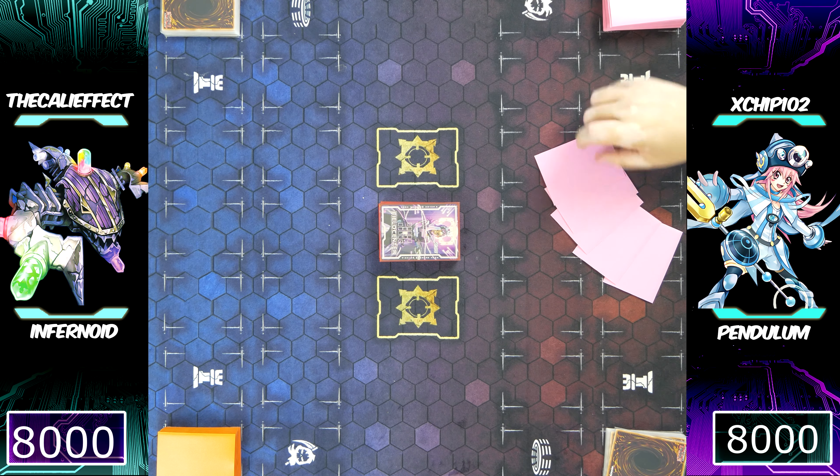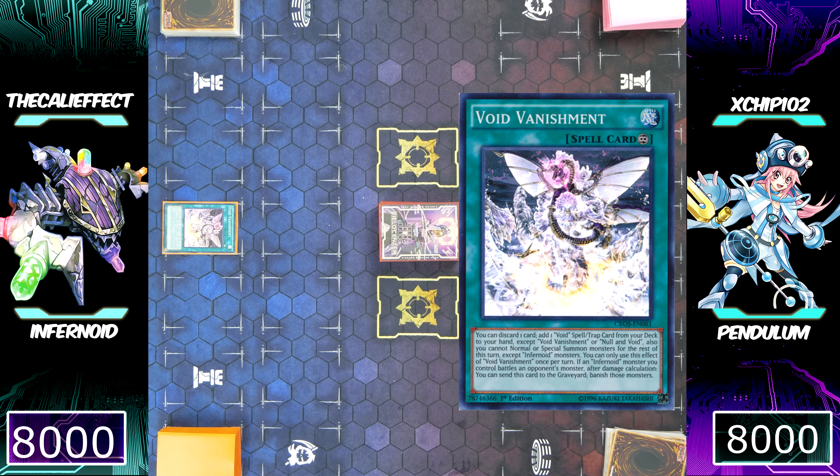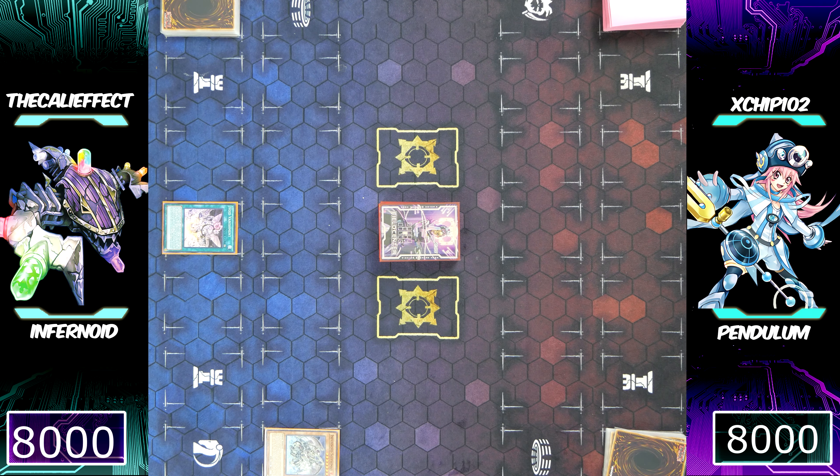Not really anti-climactic — we're going right into game two, and here's where I have them. I'm going first. Infernoids are a lot different. Activating Void Vanishment, I can send a card from my hand to the graveyard to add a Void card from my deck to my hand. I'm going to send Infernoid Seitsemas. Infernoid monsters can be special summoned from your hand, sometimes from the graveyard, by banishing other Infernoid monsters from your graveyard depending on their level.